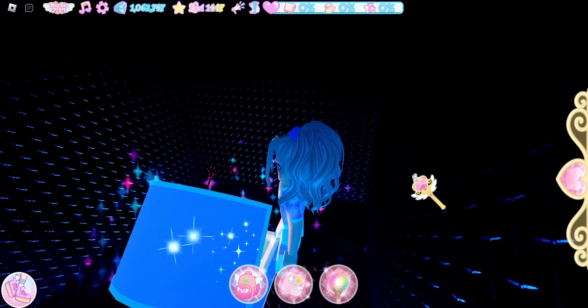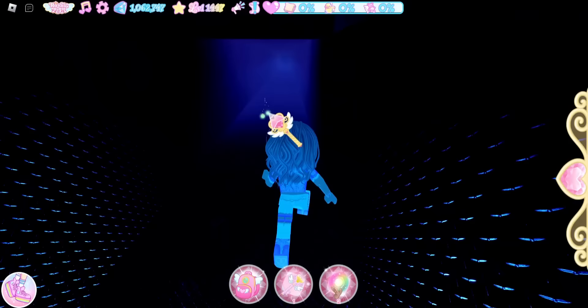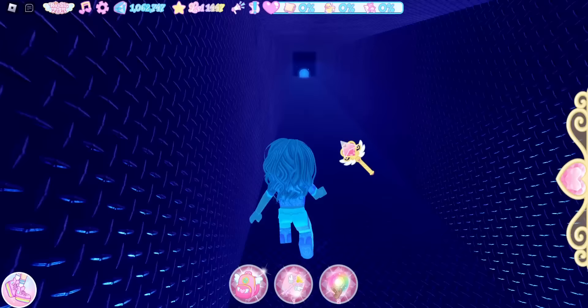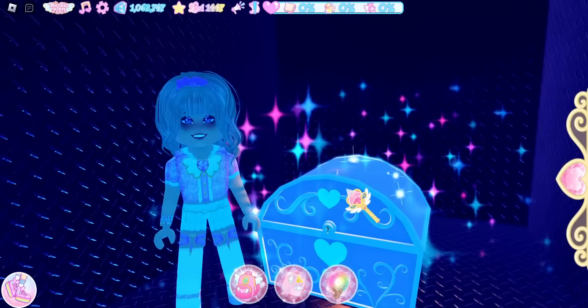Now we're going to leave. Take a left at this turn and go straight. There'll be another wall we can go through, so go ahead and go through that wall, continue going straight, and here is another chest. Let's go ahead and open it.